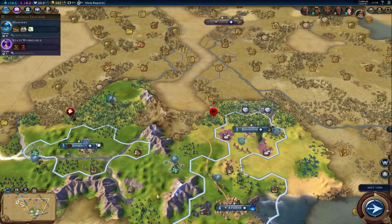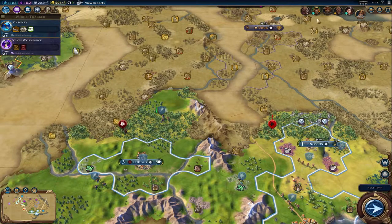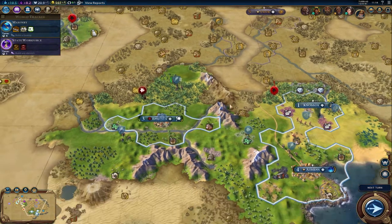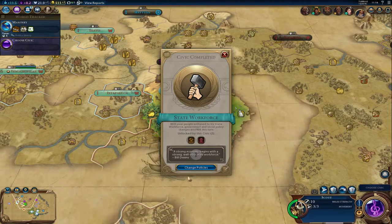Gilgamesh is known for his aggression, although everybody seems to be very friendly. If you notice up here, we're in the green with most and we're unfriendly with Congo — not a big deal — and kind of neutral with India. I'm not looking to be extraordinarily aggressive in this game because I want to show you guys how I go about a more peaceful type gameplay.